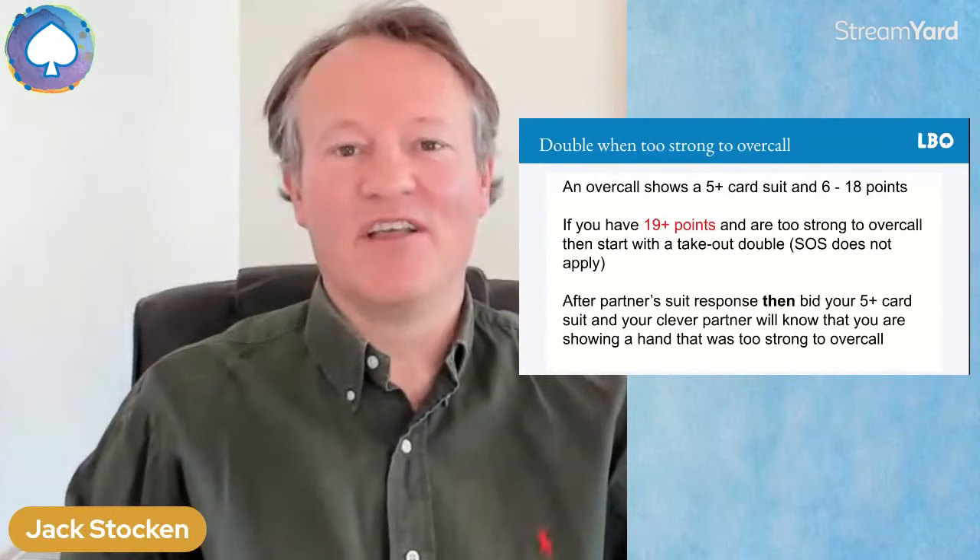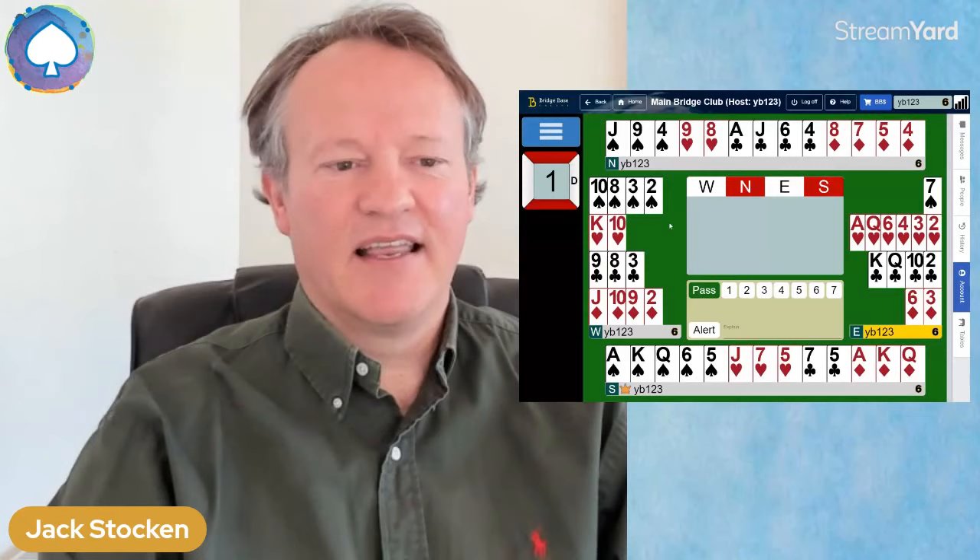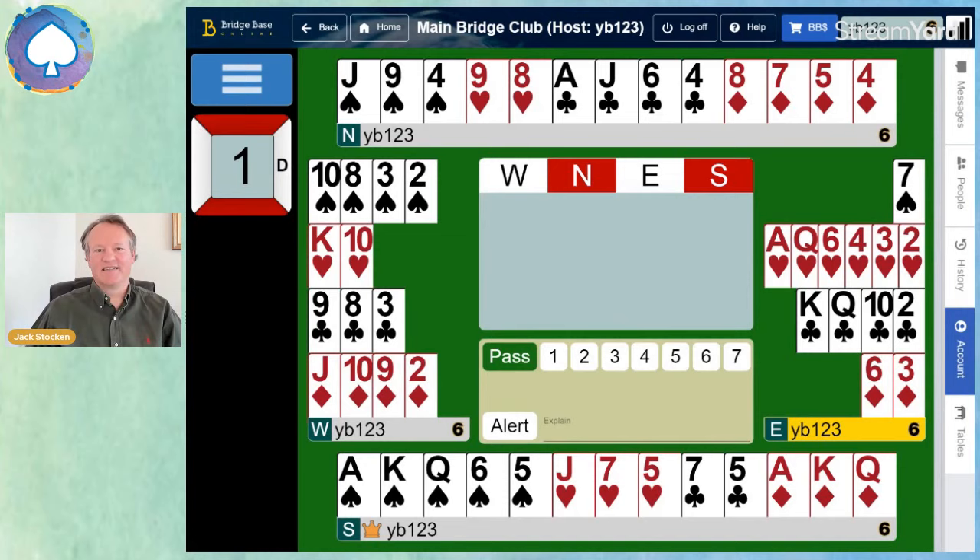Let's look at this hand. East is the opener; they've got 11 points. Would you open with the East hand? The answer is yes — it passes the Rule of 20. You've got 11 points added to the number of cards in your two longest suits, which actually comes to 21, so you can open one heart. Now, you've got 19 points at South. What would you do with that, apart from panic?